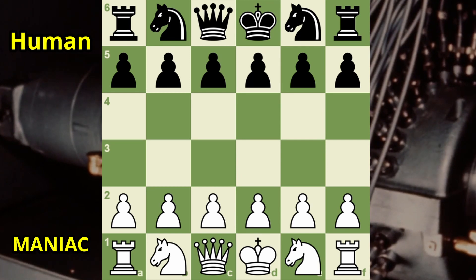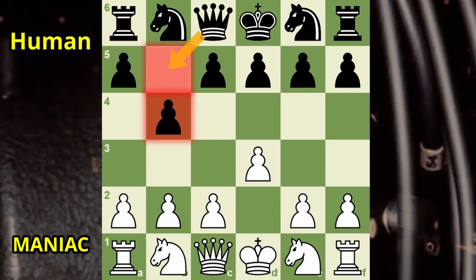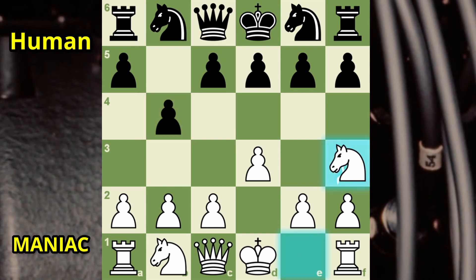The computer begins with a central pawn move and the lab assistant responds with the Los Alamos chess version of the Sicilian defense, and simultaneously prepares to fianchetto his queen. MANIAC plays knight to the rim — maybe not such a great place to develop your knight to, but it's hard to see where else he could have put it. Black plays another pawn to the dark squares.